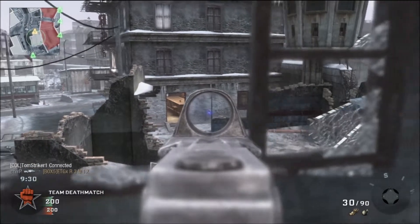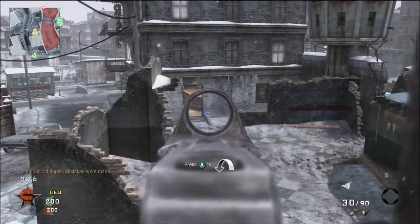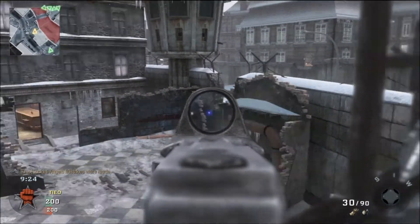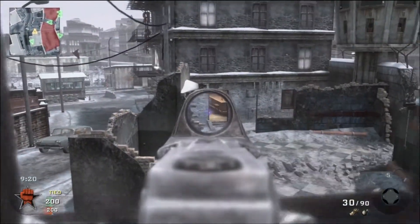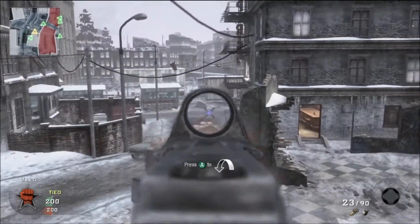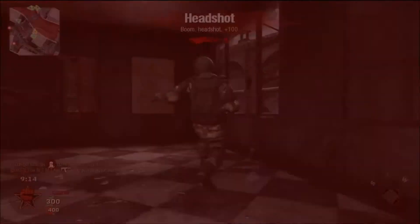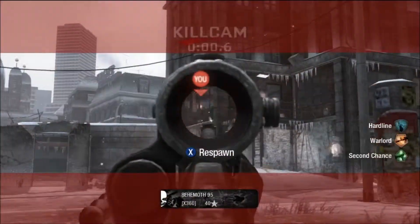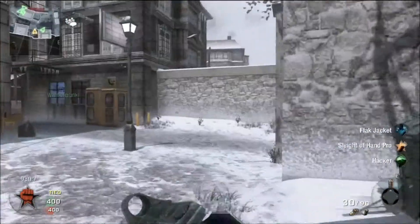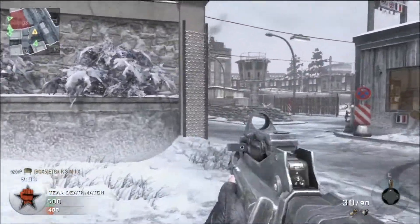What I want to talk about is how to completely own on Berlin Wall. This house here is just amazing — you can cover pretty much the whole map from it, you really can. It's such an amazing house. I just get taken down there, but you'll see — watch that, he put like two or three shots in me and got me. I sometimes just don't understand.